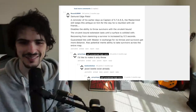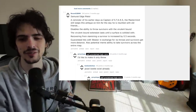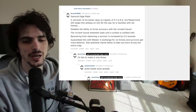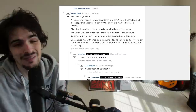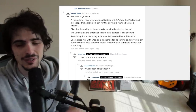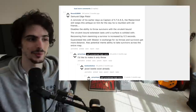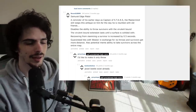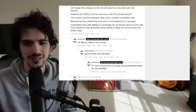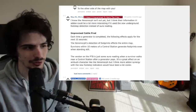Samurai Edge Pistol — God, I want this so bad. Disables the ability to throw survivors with Virulent Bound for Wesker. The Virulent Bound extension lasts until a surface is collided with, and recovering from slamming survivors is increased by 0.5 seconds. Basically, you don't throw survivors anymore — you just charge them until you hit a wall. On Rotten Fields or Midwitch, you could charge them across the entire map. It wouldn't even be better than just throwing and downing them, it would just be so goddamn funny. It wouldn't be overpowered — just hilarious. The 0.5 second recovery nerf is a built-in Behavior-style nerf, but you'd always hit a wall. I would basically only run farm maps or Midwitch and just discharge people across the entire map.